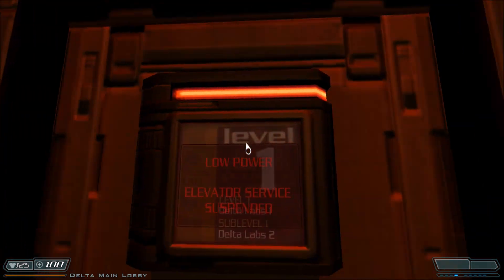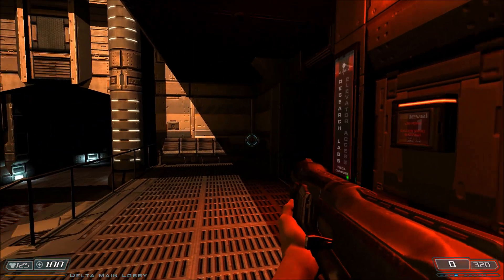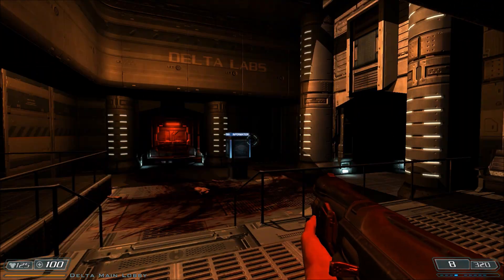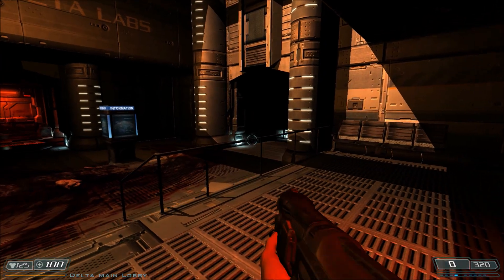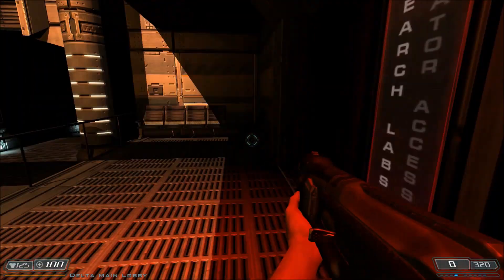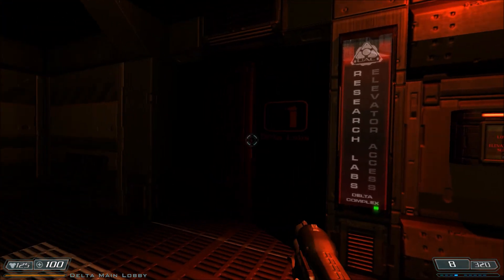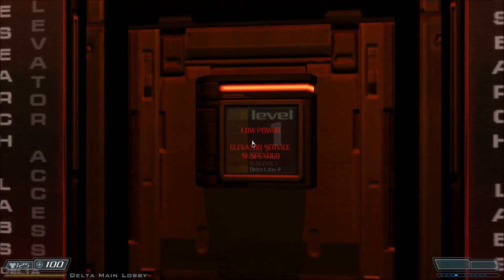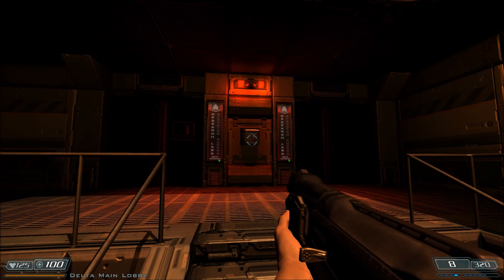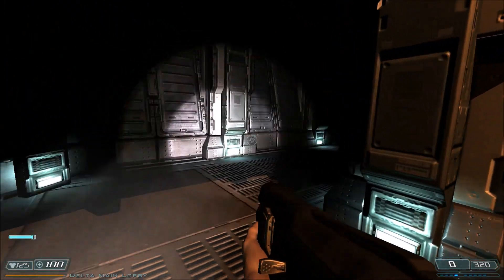This button here has kind of an infamous history. When the BFG Edition was originally first released back in 2012, there was some talk about this button. Basically what happened was this level had a glitch where if you hit this button before you restore power to the reactor, and tried to come back here and hit it again, you would still get this 'service suspended' message. And this is the exit elevator, so you wouldn't be able to exit the level. I went back and play-tested this level just to see if that was still a thing, and I guess they fixed it, because it was fine when I came back - I was able to press the button and everything.